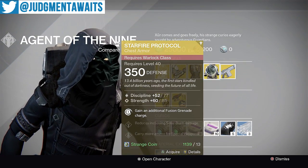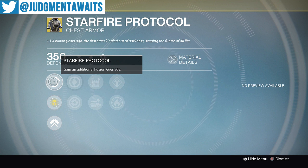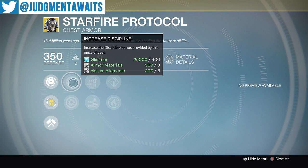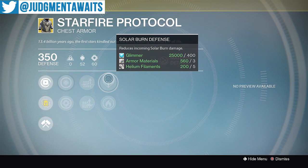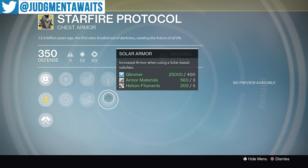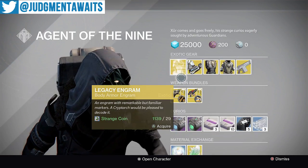And then for the Warlock, we've got the Starfire Protocol. This actually has a 92% stat roll, so not too bad. The perk is Starfire Protocol: gain an additional Fusion Grenade — and that's it. Gain an additional Fusion Grenade for an exotic piece of armor — just not the greatest, I never use this, it needs something else. Perks include Increased Discipline, Increased Strength, Special Ammo, Heavy Ammo — that's great — Solar Burn Defense, and Solar Armor. So yeah, that's it for the armor pieces.